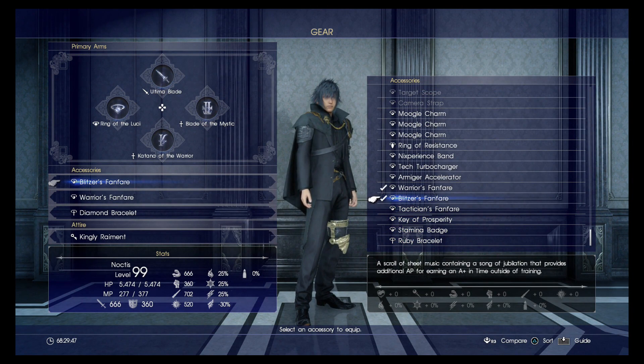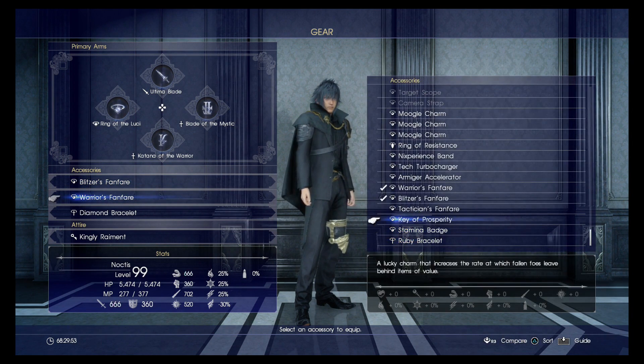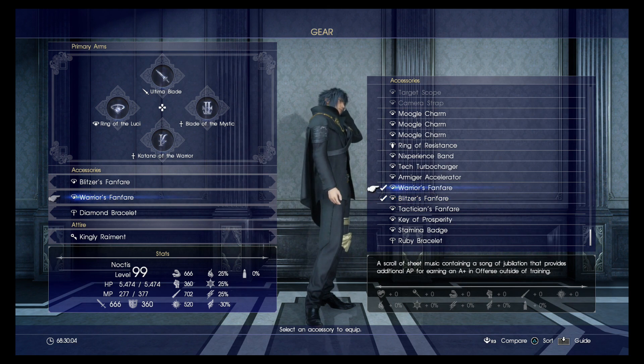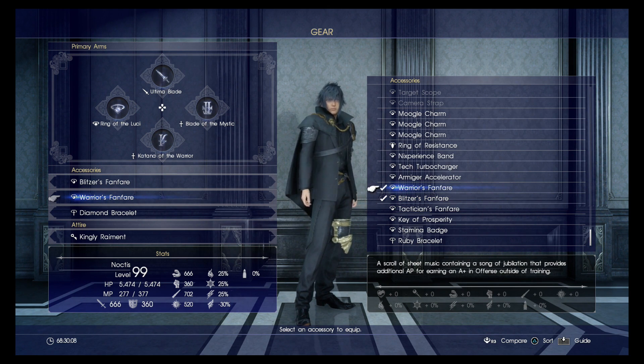It'll give you an extra 2 AP if you do this trick. On the free holiday pack you'll get the Warriors Fanfare, and on the premium it's the Blitzer Fanfare. Pretty much if you get an A plus on offense you'll get an extra AP, and if you get an A plus on time you'll get an extra AP.